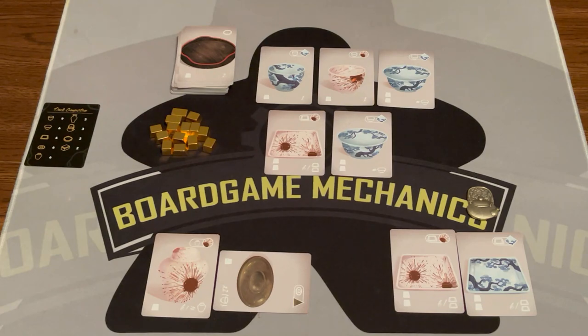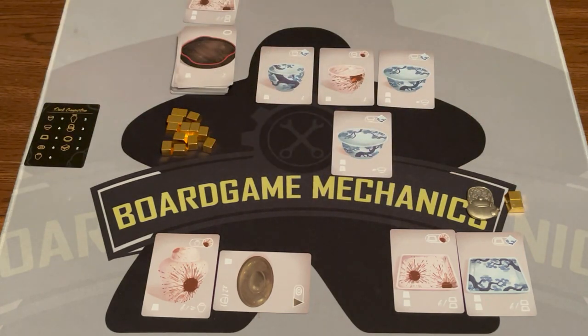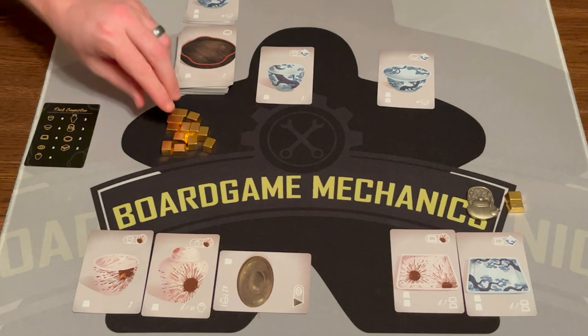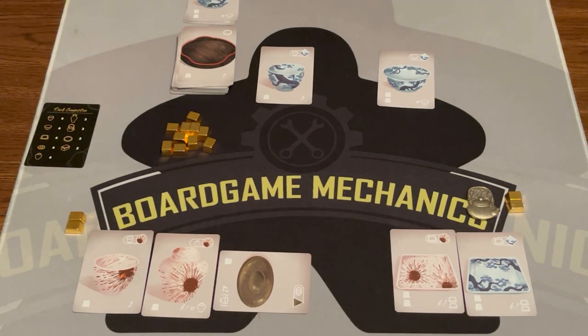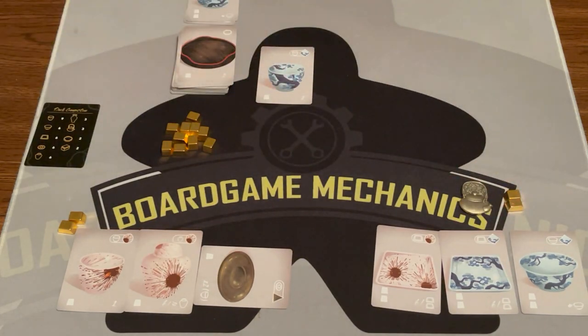The first player marker rotates, and it's their turn. They have two dishes and don't need more, so they take a dish and discard it for two gold. Then it's me — I get two picks. I want a cup, and I'm also going to take this bowl and discard it for gold because I want to be able to repair my saucer. Back to that player — they'll go ahead and take the bowl.